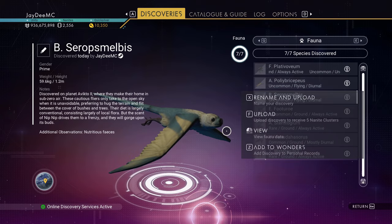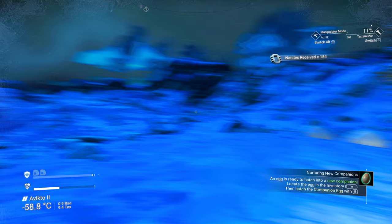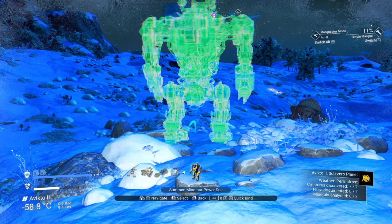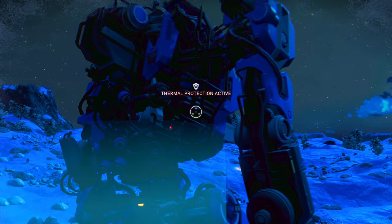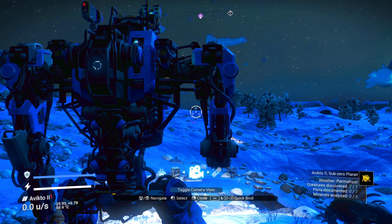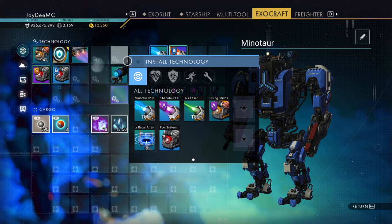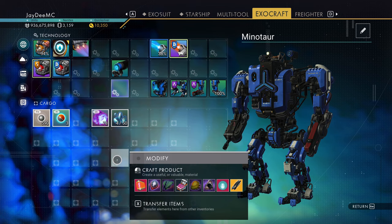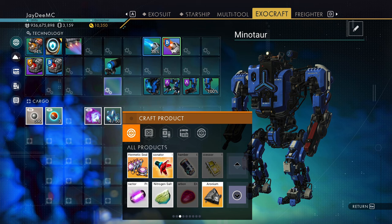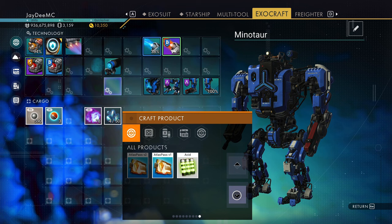Let's do this — see how many nanites I get. I've got 3,159 — I'm more than halfway there. Let's summon the Minotaur. I need to scan... I don't have a scanner installed in this. That would help if I did. I need one wiring loom. I don't believe that's something I can craft — I need to buy one. Well, that's unfortunate.